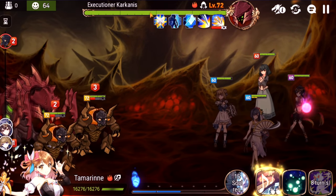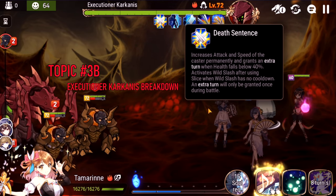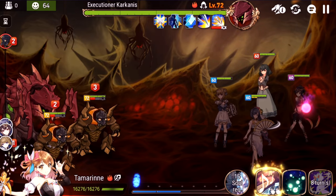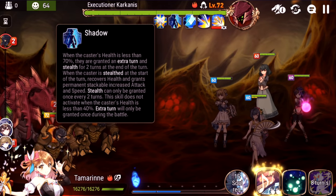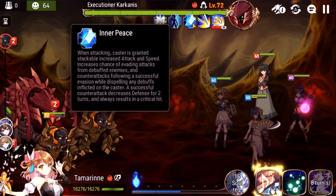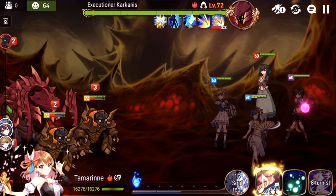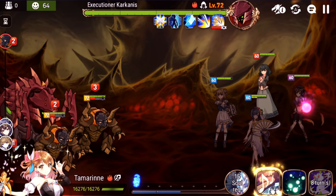Boss number two: Executioner Karkanis. A lot of people used to struggle with him — he hits really hard. Dev Sentence: when he gets below 40% health, he starts attacking twice in a row; if this is off cooldown he'll trigger it, and if he defense breaks you with the first hit it's basically an automatic kill. Shadow: when he goes below 70% health, he goes into stealth and you have to knock him out with AoE moves, otherwise he starts healing himself and getting more attack and speed buffs. Inner Peace: anytime he attacks, he gets increased attack and speed. Also, if you have a debuff you can't attack Karkanis because he has a high chance to dodge, counterattack, and one-shot your squishy DPS. Do not attack Karkanis while you're debuffed.